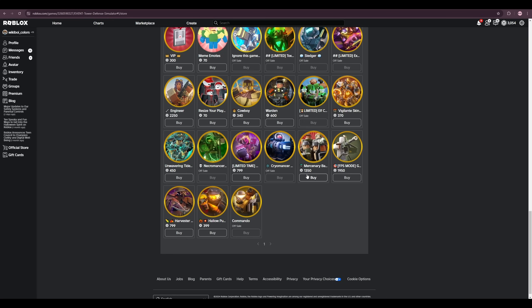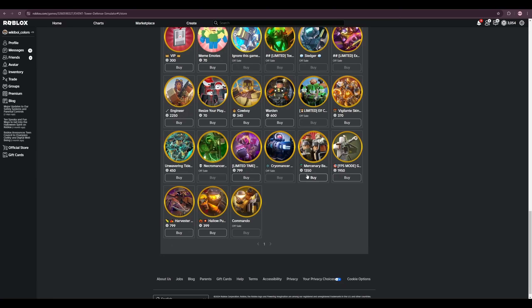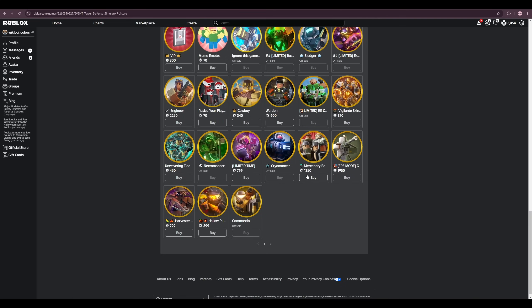Why did the Mercury Base get a decrease from 1800 to 1350 three or four months after launch? And why did the Gasoline Gun get decreased from 2600 down to 1950 only two months after it was added? It's now cheaper than the Engineer, and many people would argue the Gasoline Gun is better than the Engineer pound for pound — aside from placement restrictions. Why are game passes getting cheaper? Simply put, we don't know.